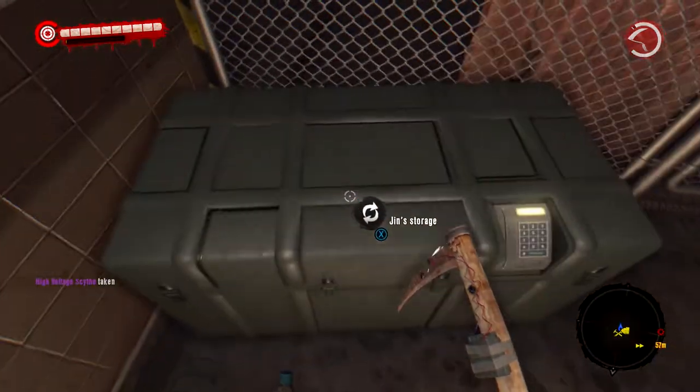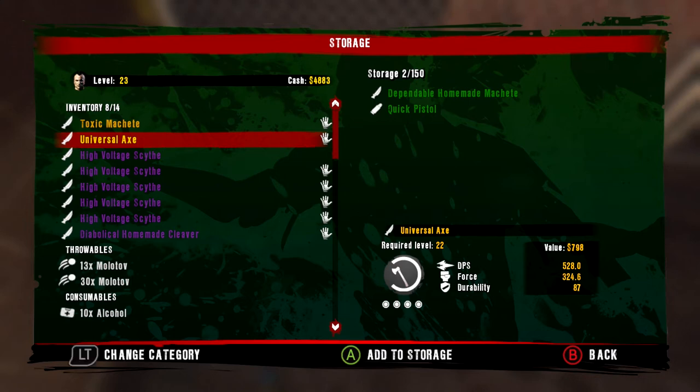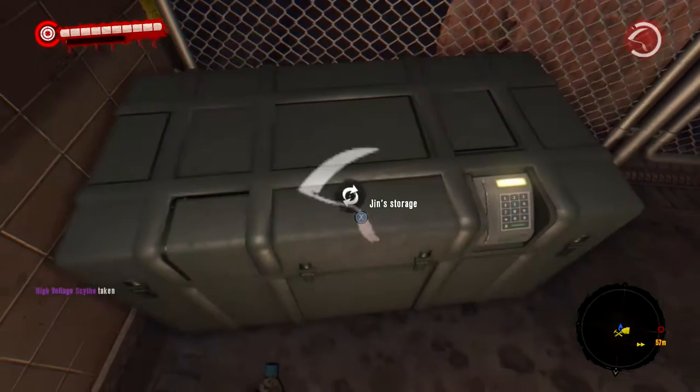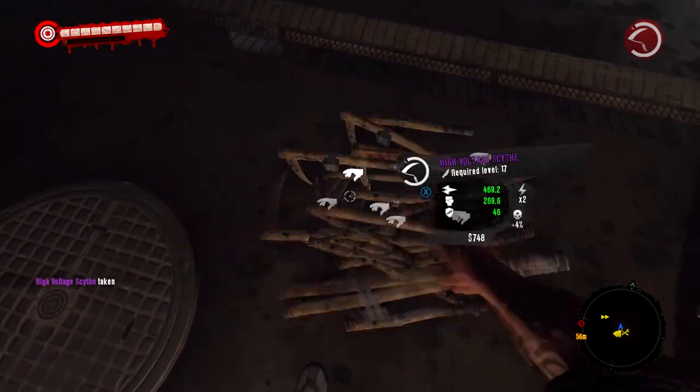Then go to the gun storage and put in a weapon that you did not have equipped — in this case the higher-voltage item — then take it back out. Now you've got it equipped, giving you unlimited weapons and unlimited money.